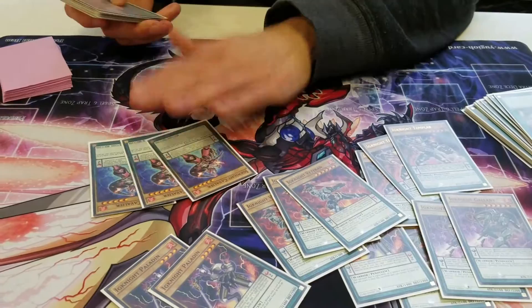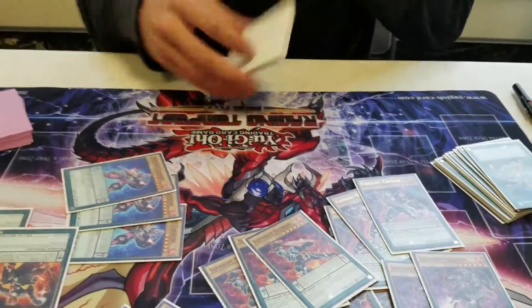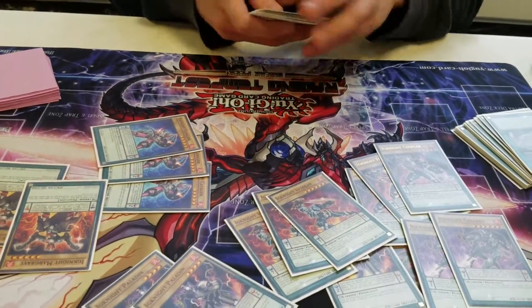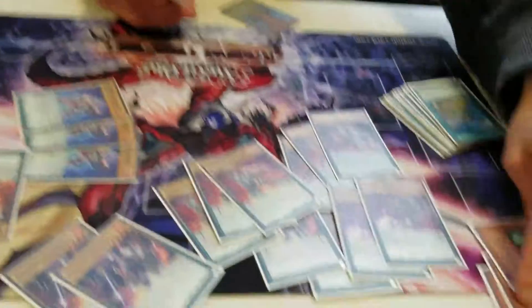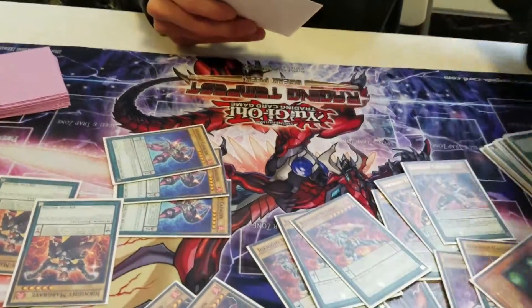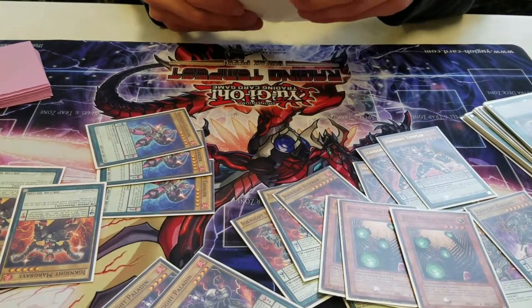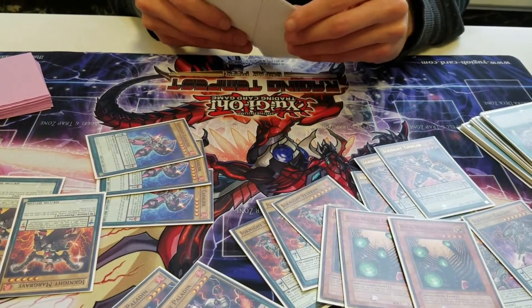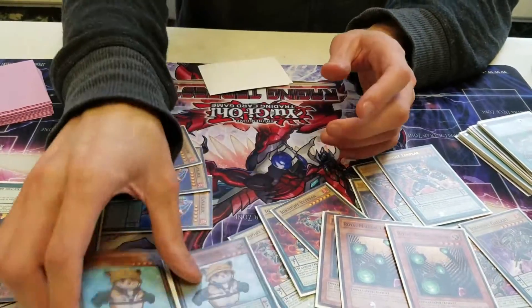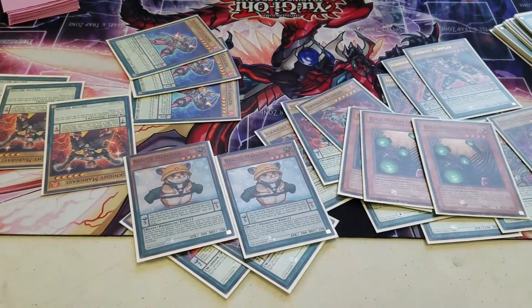I like to run the rank fives — or level fives — for follow-up plays and for Royal Magical Library counters. And because I don't have Pot of Desires, I run two Rescue Hamsters. This will combo with your level fives and fives. Top-decking this card is so good with this build — it's amazing. Like, I can top-deck this and go into Volcasaurus and actually beat you with that combo.